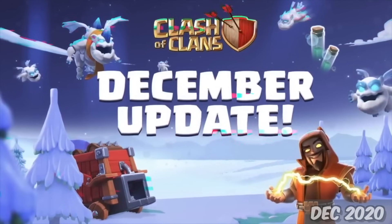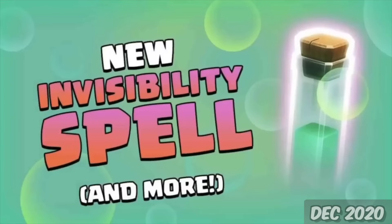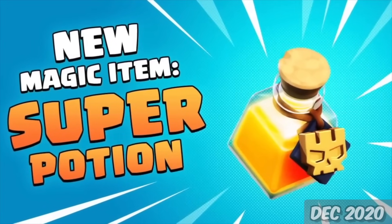On December 7th, we got the new Log Launcher Siege Machine, a new Invisibility Spell, two new Super Troops, and a new Magic Item called the Super Potion.